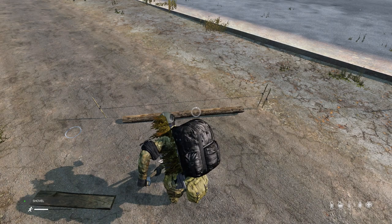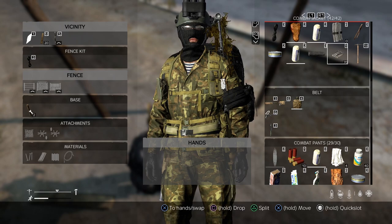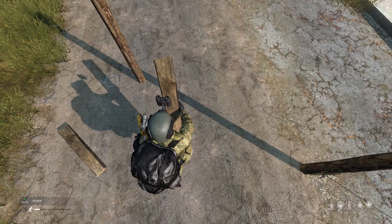Now you're going to want to dig it in with a shovel or you can use a pickaxe. This will actually erect the fence posts for you so you can begin the rest of your project. Now go into your inventory and get your nails, put them in your hand, and then you will need to attach them right here — R2, attach it to the fence. And by the way, you get your fence kit back once you put the post up, so put that back in your inventory — you're going to want it for later.